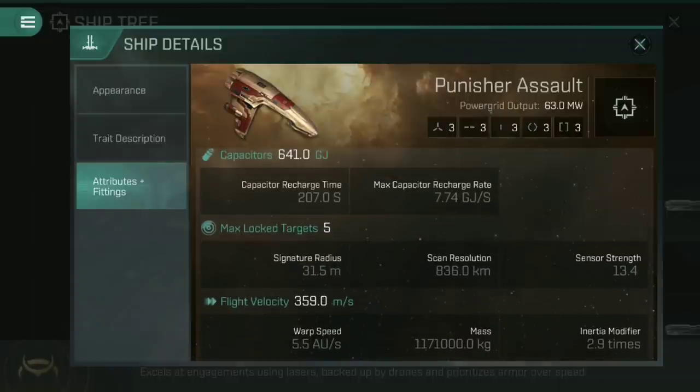Heading down, you'll see it's got a very small signature radius — 31.5 metres — which actually makes it almost as small as the Breacher Assault. It's even smaller than the Executioner 2, one of the tier 4 Interceptor Frigates. However, that flight velocity of 359 is a lot slower, and speed tanking requires both a small signature radius and a high flight velocity. This ship does not have the flight velocity required for full-on speed tanking, but we'll come to that later.